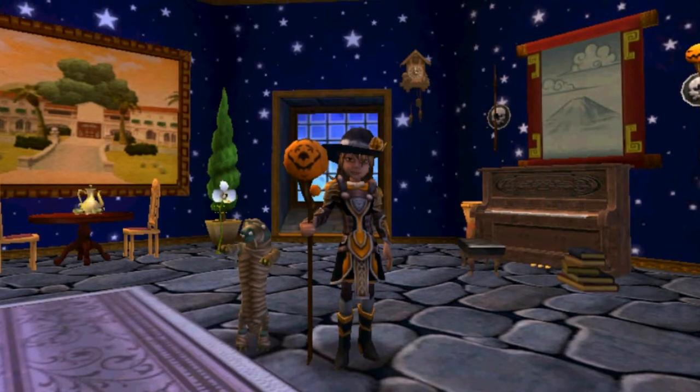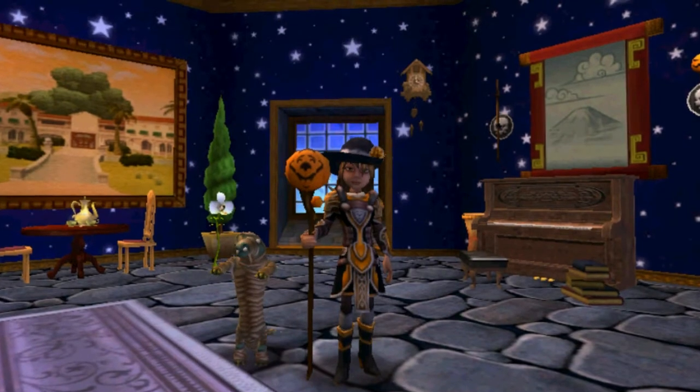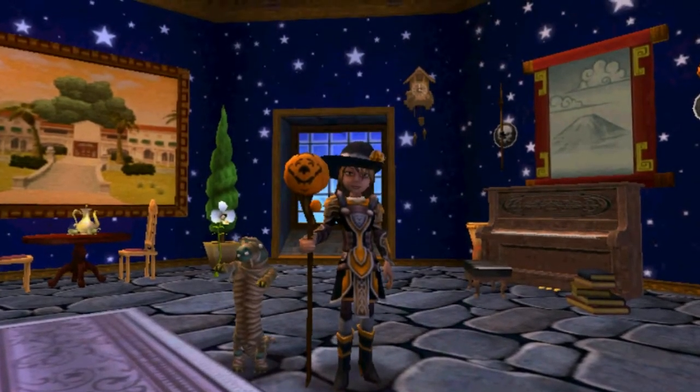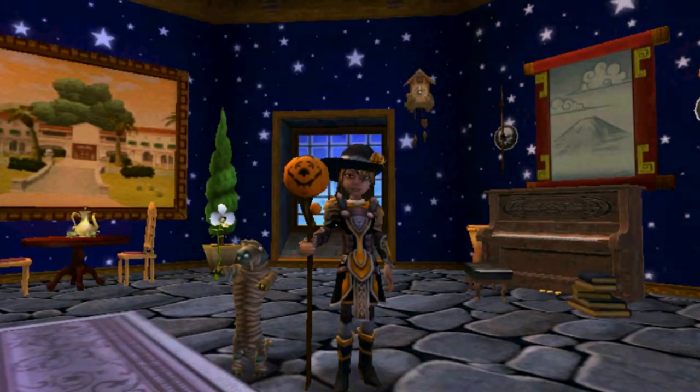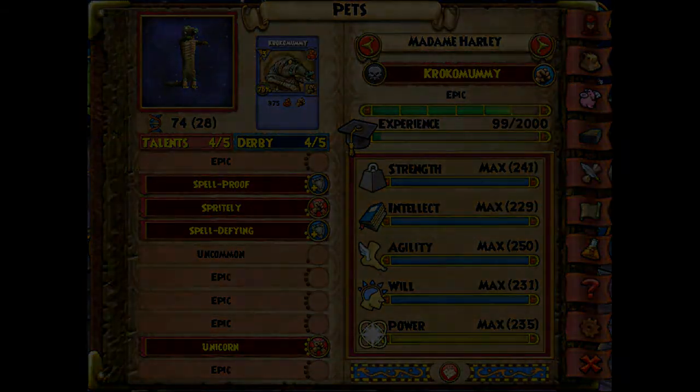Since we got this great Crocamummy, I decided to go ahead and level her and show you how she's coming along. So far she got Spell Proof, Spritely, Spell Defy, and Unicorn, and I am really hoping that Fairy shows up on the next list when we get to Mega. I will be working on her and getting her to Mega and will show you the final result.